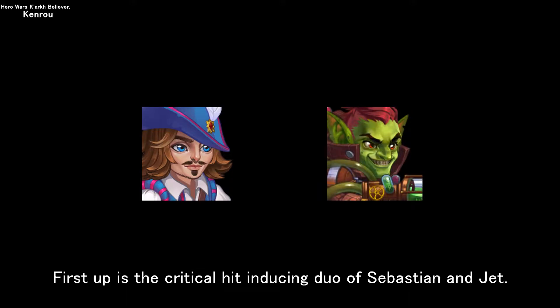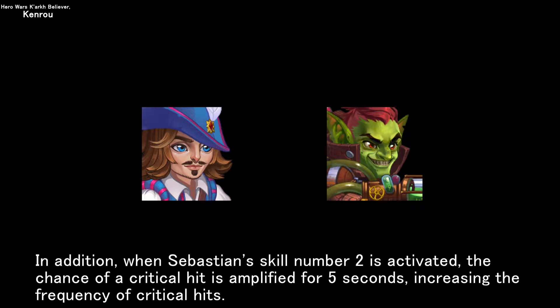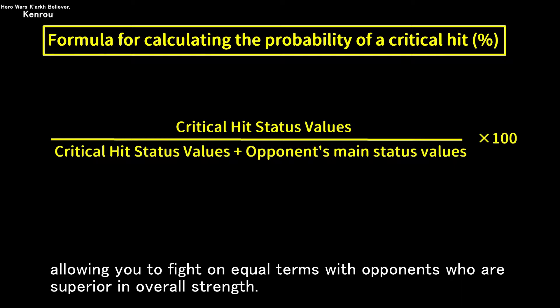First up is the critical hit-inducing duo of Sebastian and Jett. With Jett in your team, all five heroes on the battlefield will benefit from Jett's skill number four, allowing them to perform critical hit attacks. In addition, when Sebastian's skill number two is activated, the chance of a critical hit is amplified for five seconds, increasing the frequency of critical hits. When you hit a critical hit, the physical attack power of the first skill activation is amplified to about double, allowing you to fight on equal terms with stronger opponents.